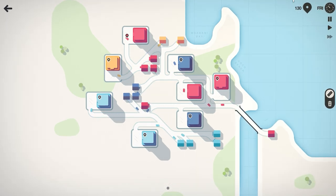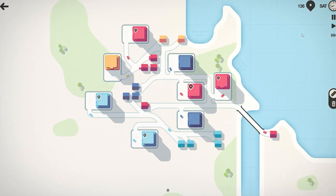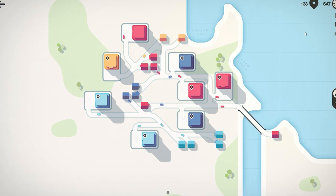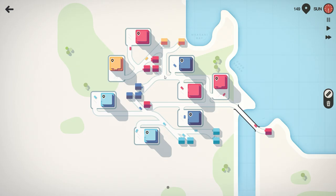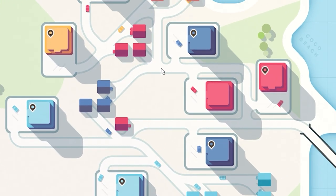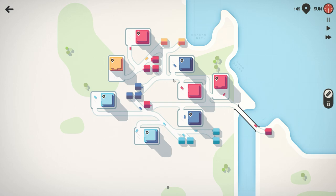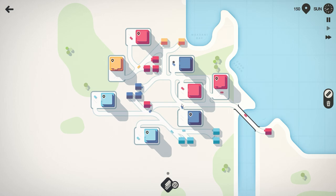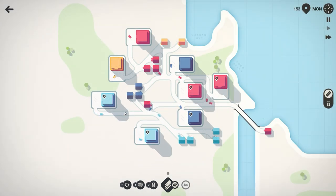I think around the 1000 points mark it will get a little bit clogged up. But who knows — maybe this is the strategy. I have no idea if anyone has used this strategy before. Let's pause for a second. These blue houses are driving all the way around to that shop, so I could make a little shortcut just like this. There's a crossroad there anyway. I don't think it makes that much of a difference. Let's go for the traffic lights.